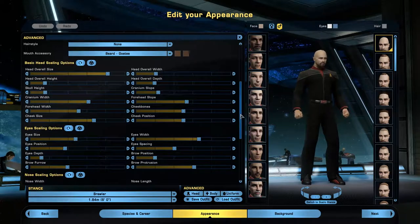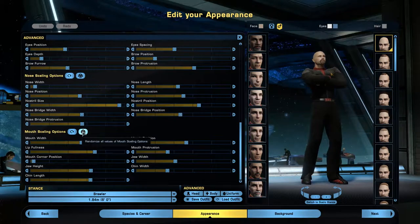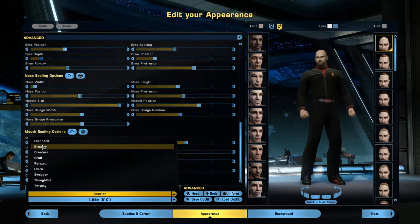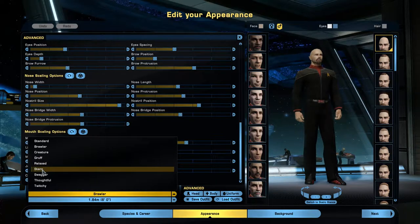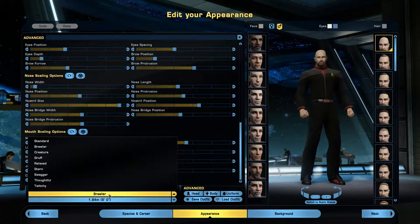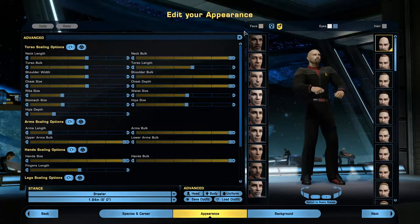You have so many options and choices — you can change so much for every option between head scaling, eyes, nose, and mouth. There are basic ones you can go through, and you can randomize things with these buttons. They have different stances you can choose from: standard, brawler, creature, gruff, relaxed, stern, swagger, thoughtful, and twitchy. You can even choose your height.